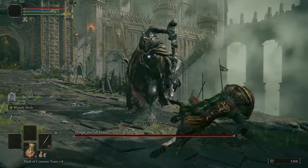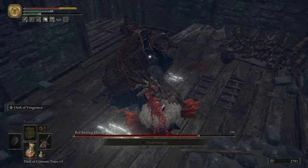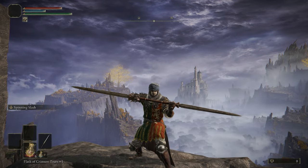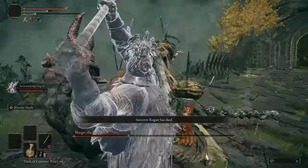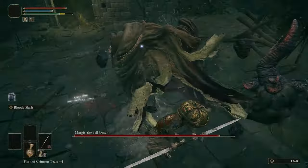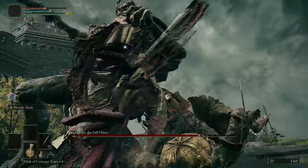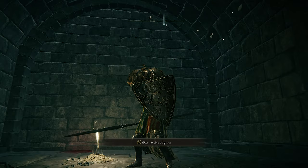Depending on how you build your character, there are different ways of dealing with Margit. I tend to create melee characters in these games because I like swinging around a big old greatsword. If you keep whacking Margit with your powerful weapons or your quick weapons, like my trusted and beloved Twin Blade, then you may be able to break his posture, leaving him open to a critical attack. You can also break his poise by two-handing your weapon and landing some jumping attacks. Margit is also very susceptible to hemorrhage, so if you have weapons that do heavy bleed damage like the Reduva dagger, you can make short work of him. If you're good at dodging you should be fine; otherwise, bring a shield that has good physical and magical resistances.